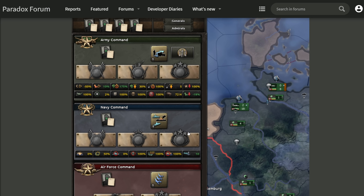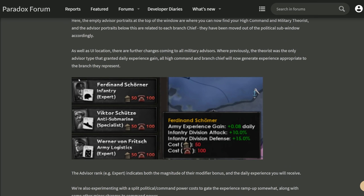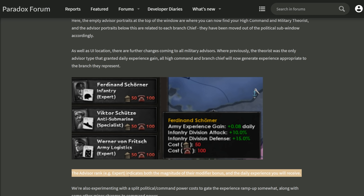This looks very interesting. I can only applaud them for putting more effort into the military aspect of a military simulation game. Another nice thing they are teasing here is that every one of those advisors will actually start giving you army experience gain — so no longer just the theorists. Every single one of those guys will now increase your daily army experience gain, Navy experience gain, or Air Force experience gain, depending on what branch of the military they are relevant to. The advisor rank indicates both the magnitude of their modifier bonus and the daily experience you will gain, meaning the better your specialist is, the more experience they'll give you and the bigger the buff they'll contribute.